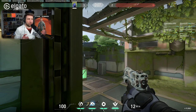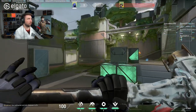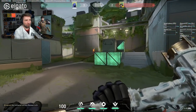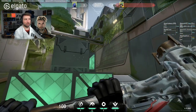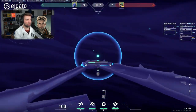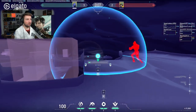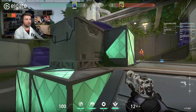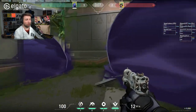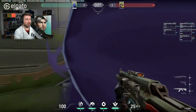When it comes to retaking in a 1v2 situation — say the spike is planted on long B and I'm retaking with a friend, playing Omen in a 2v1 — the player can be in tower or long. I never smoke those two positions because they don't allow me to fight. What I do instead is smoke the spike: one player goes into the smoke to diffuse while the other player looks for the fight.